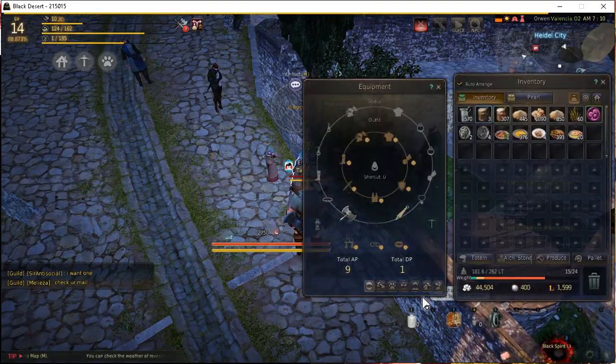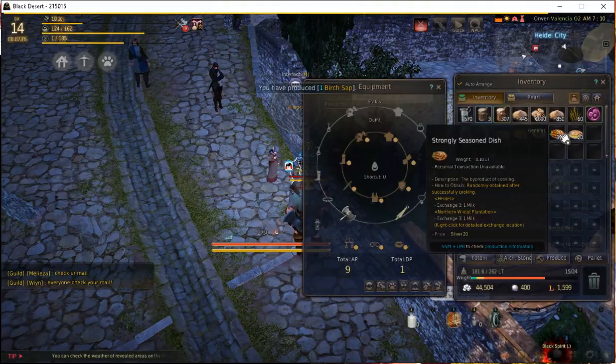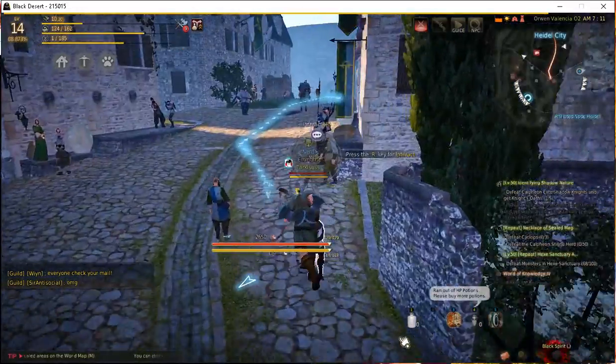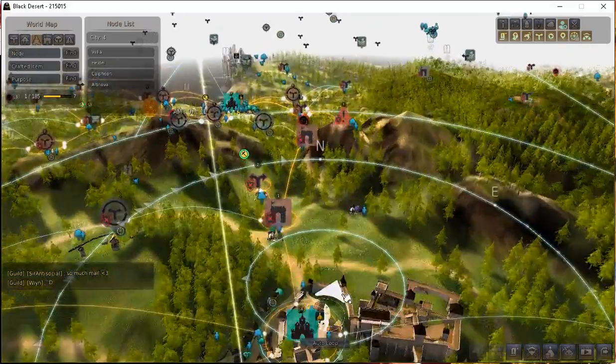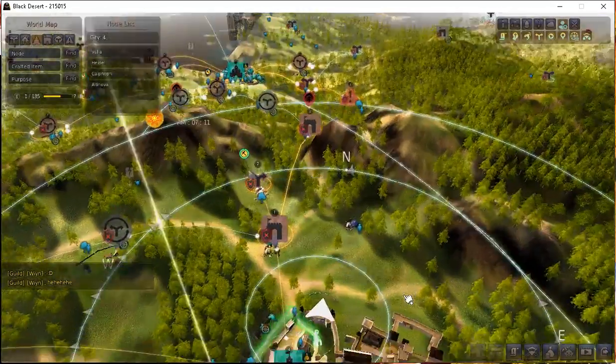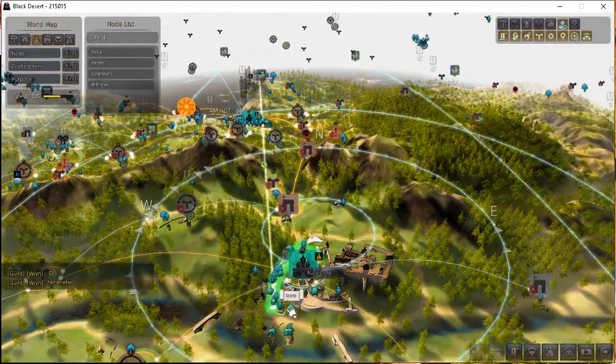That's important because as this character progresses in cooking, he's going to get better RNG on the Cool Draft Beer. Now the other dish we have is the Strongly Seasoned Dish. I'll hit T and look at the map - the Seasoned Dish NPC is here at the bottom of Hideout, so we just have to go there.